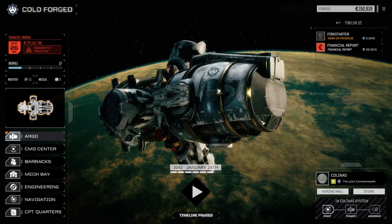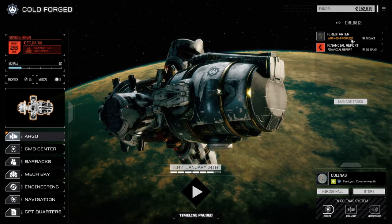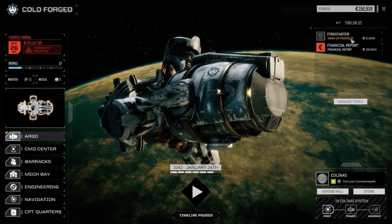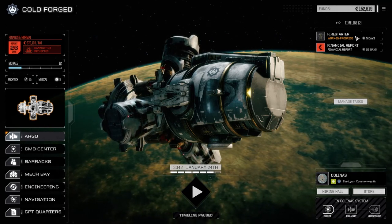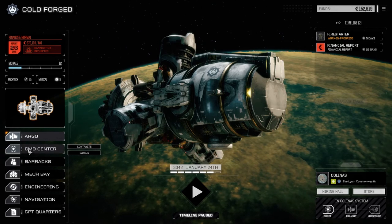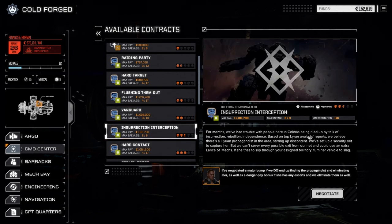Hey everybody, welcome back to another episode of Rogue Tech Cold Forged. We've got our lance repaired — main lance. The Fire Starter is almost done being fixed, the Fire Starter 2C that is. If you haven't watched the last episode, go back and watch it — we picked up a Fire Starter 2C last episode. We're going to use this for our second lance.